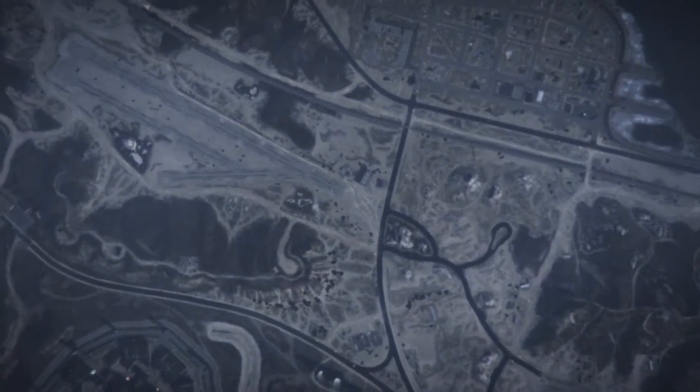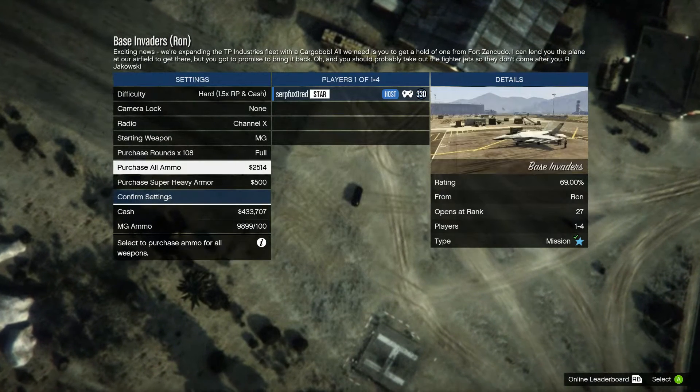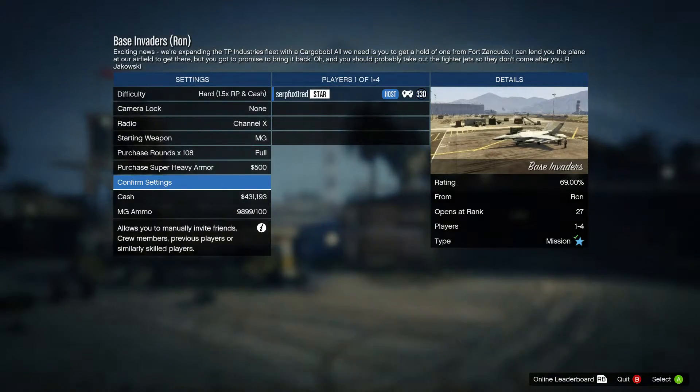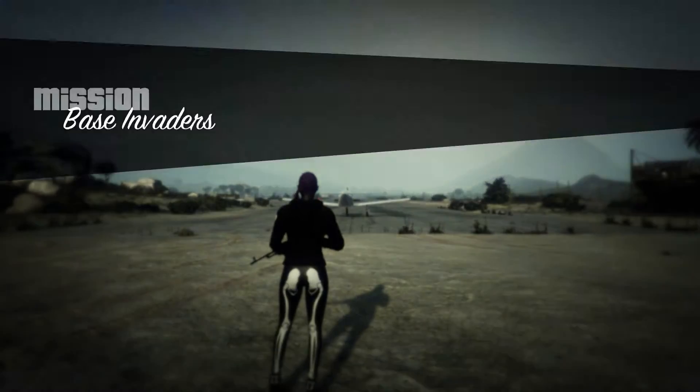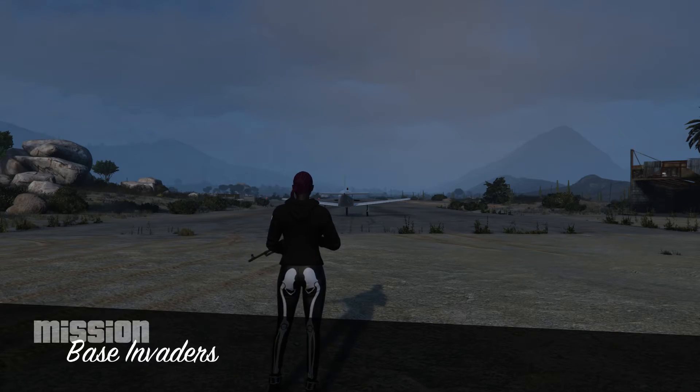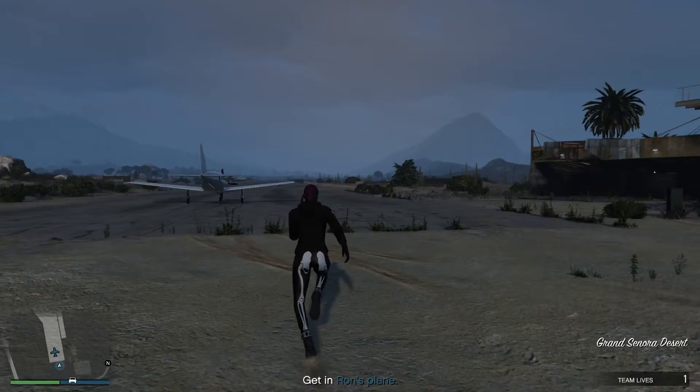Now this mission is really tricky and it will take a little bit of a plan to pull it off. You're going to be attacking Zancudo Air Base. Basically you need to get to where I am now - Sandy Shores Airfield - and you will need to get into Ron's plane.